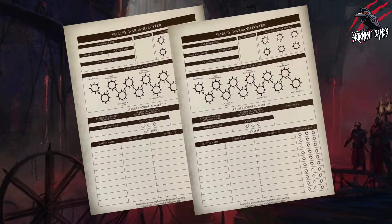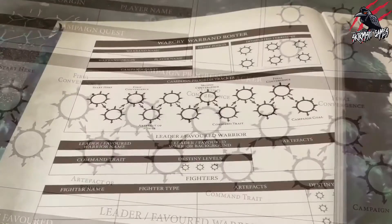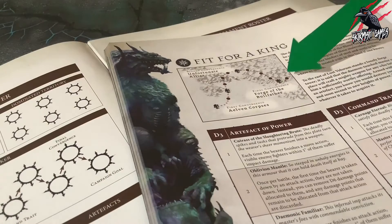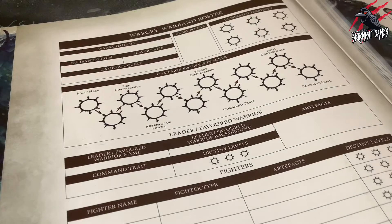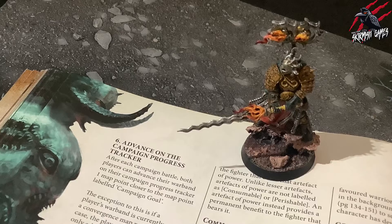Going back to our Warcry Warband roster, let's take a look at the Campaign Progress Tracker. The Warband roster includes a Campaign Progress Tracker which tracks how close your Warband is to completing the goal of their quest. There are 12 points on the Campaign Tracker referred to as Map Points. Your Warband begins on the Map Point labelled Start, and you can indicate the progress of your Warband by marking the Map Point they have reached. You can find the rules for advancing Map Points on page 70, and we'll cover that in a video further down the line.